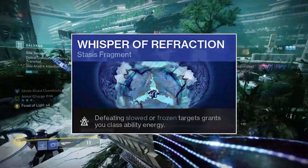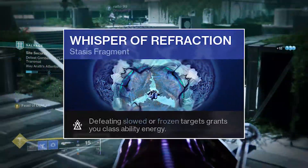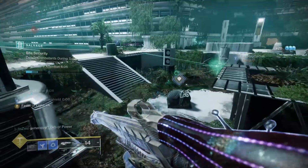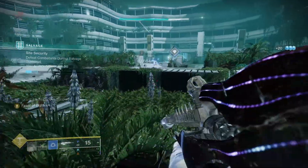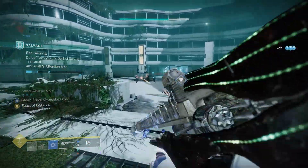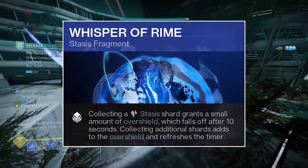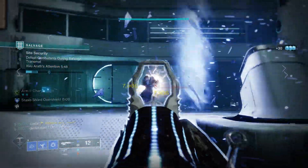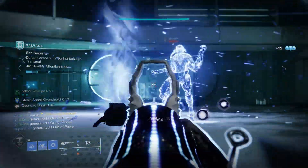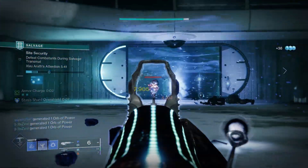For a quick build using the shard pickup attribute, here are some recommended stasis fragments. Whisper of Refraction: defeating slowed or frozen targets grants class ability energy — for hunters who like to dodge, this is pretty good, and it plays into the general aspect of the gun where you are slowing a lot of enemies. Next, Whisper of Rime: collecting a stasis shard grants a small amount of overshield. Since stasis doesn't have great survivability, and you're always making shards, you're always going to have an overshield.